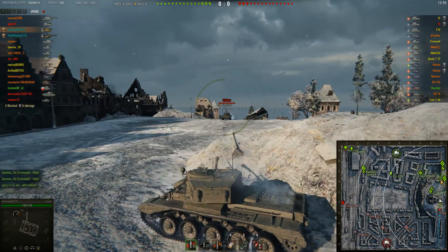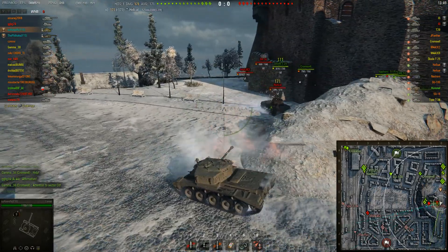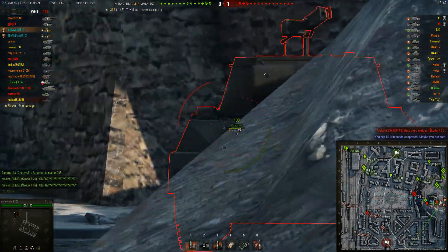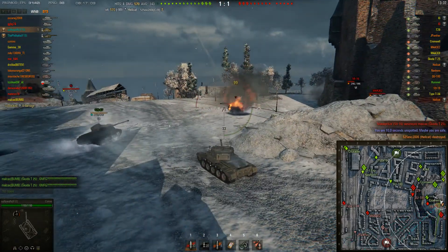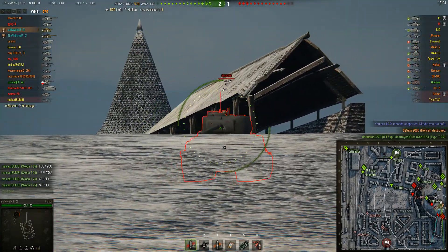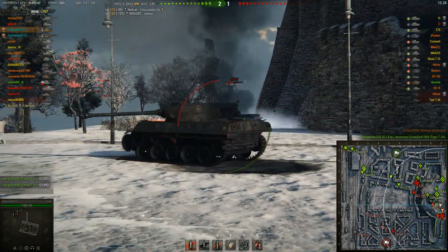Sufi moves up on the hill and at first we get this Hellcat who doesn't seem to be interested in aiming. Sufi puts a shot in and pulls back. The Hellcat shoots randomly into the wall - don't know why. Sufi punishes him. The Hellcat makes a beginner's mistake by driving out of cover to get away from the situation, but if you've got nowhere to drive to, you should not drive away - you should remain in cover and try to put more fire in.